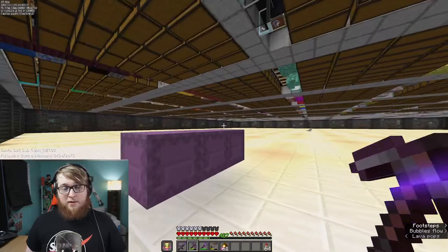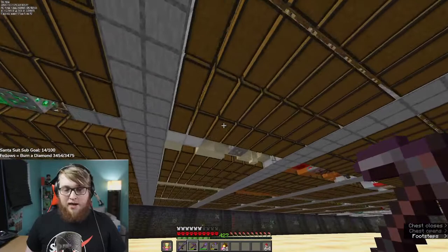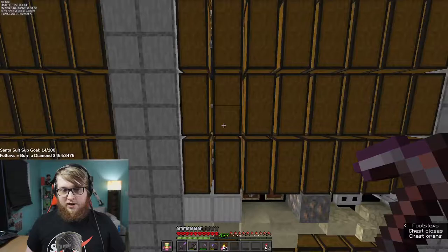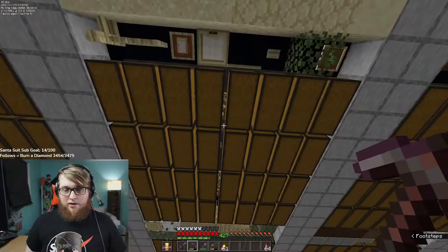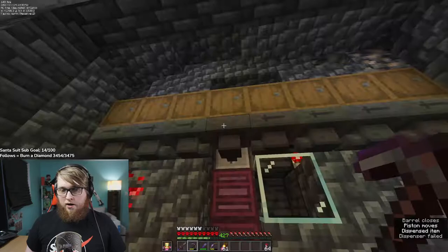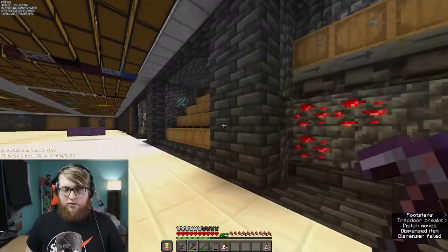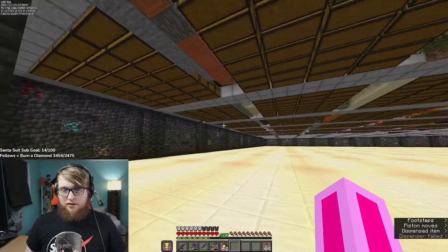First things first — this is my storage room, not my base. There's a difference. We have a chest column for every block in the game. You can see iron blocks here have two slots — it fills up this one first, then this one. We have it for every block in the game split up into modules. I think we can hold over 80 million items total. We have a shulker unloader just churning away — all these shulker boxes being unloaded, pulling it out, putting it through the system.